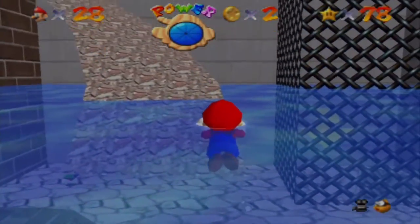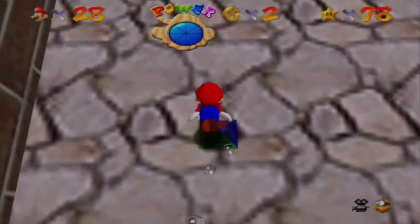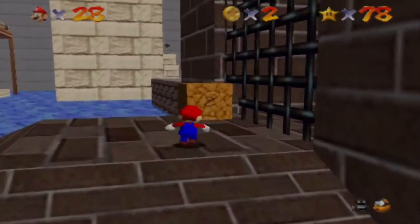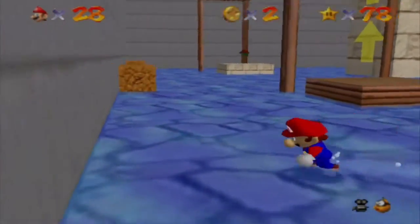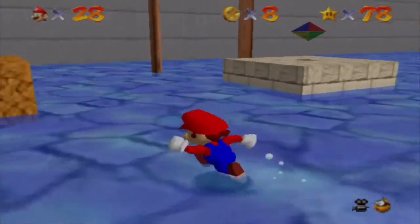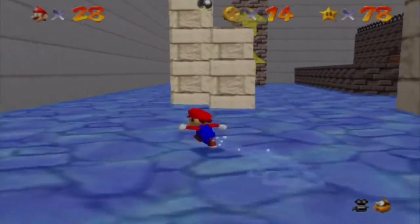Oh well. So I want to start off at the lowest water level. Although I did jump into the painting and it's really hard to get the lowest level in this, but we'll just switch with the switch thing. So let's go around and hit it. I feel that Wet Dry World has plenty of coins, so you shouldn't really have trouble getting the actual coin star. But let's see how I do first before I can make that a true statement.